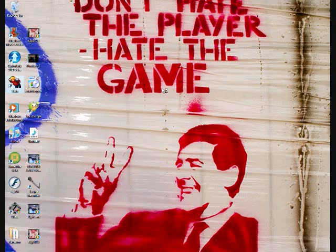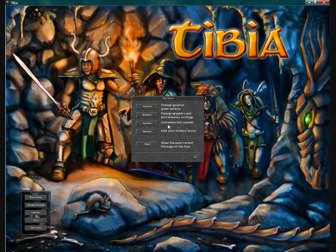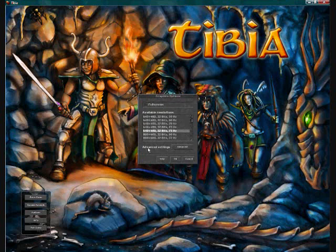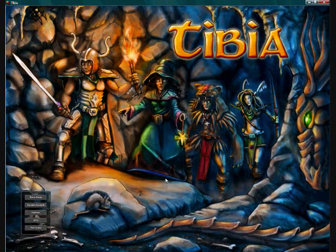What you do is open Tibia, go to Options, then go to Graphics, then Advanced Settings. Right here it says 'Select Graphics Engine.' The default setting is OpenGL or DirectX9. Whatever the default is, you're going to want to switch that to DirectX5. Then your Tibia graphics engine should work properly and everything should be fine.